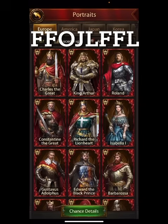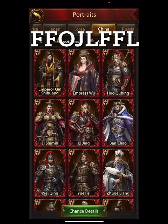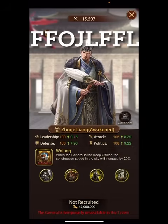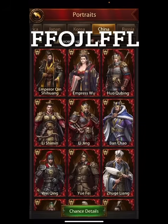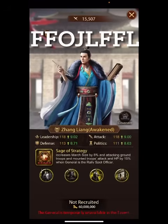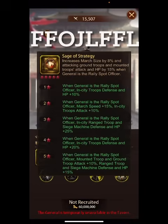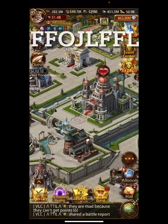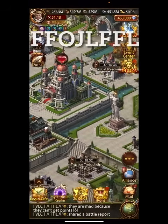He's been somewhat replaced now by a new one, Zhuge Liang, who is a little bit better. Going into portraits — he's Chinese — his skill gives march size 8%, and then march size 6%, and then march size 8% again. So you can get a duty officer there that will really help with your march size.